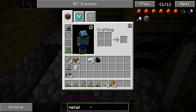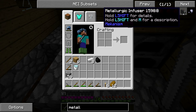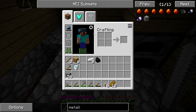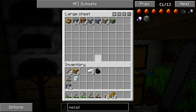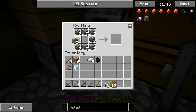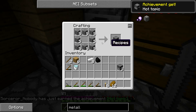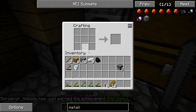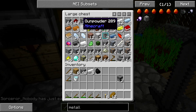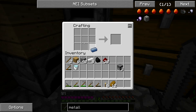So once again I come up to the tech hurdle of Mekanism. I'm so glad I put this in. Metallurgic Infuser needs two furnaces, some redstone, some osmium, and some iron — this is not complicated. Let's make a couple of furnaces. I've got iron, redstone, some osmium, and there it is.